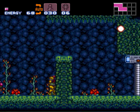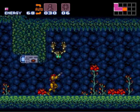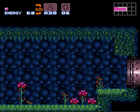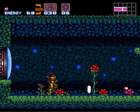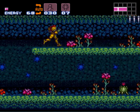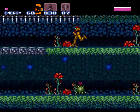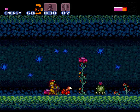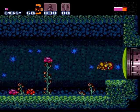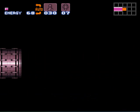Coming up was the bane of many Super Metroid players back in the day when they first started playing. Many people did not realize that there was a run button, so when you would come across that bridge there, they'd just fall down — they wouldn't know how to get past it. So that's also called the noob bridge.